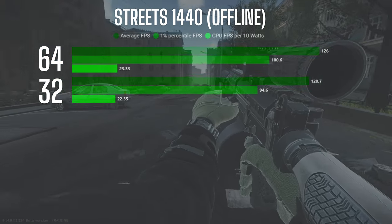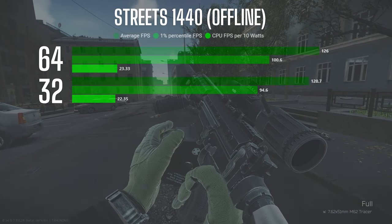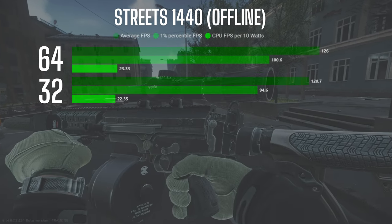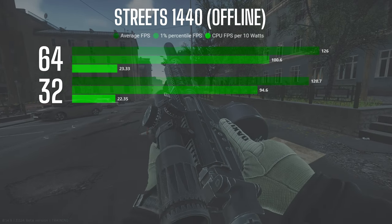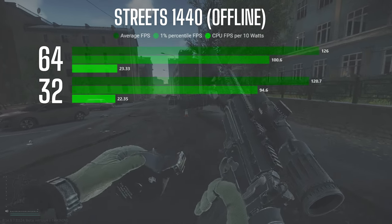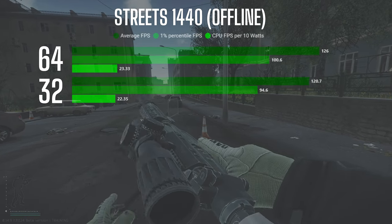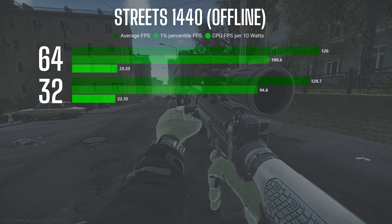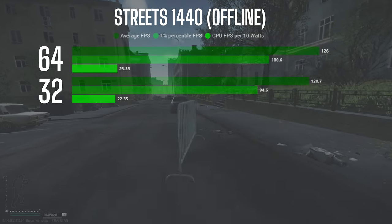Moving on to the Streets offline nominal tests, the 64 gigabyte configuration averaged 126 FPS with a 100.6 FPS 1% low, while the 32 gigabyte configuration averaged 120.7 FPS with a 94.6 FPS 1% low. That's just about a 4% difference between the two in offline testing with no AI.